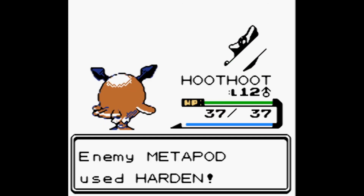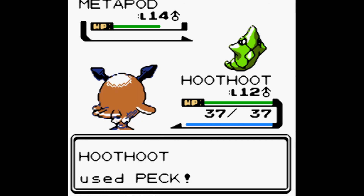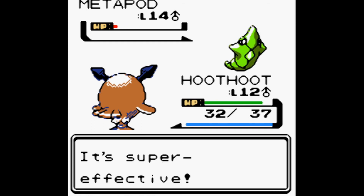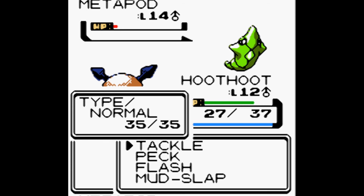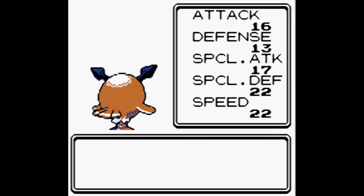Hoothoot comes in — Metapod uses Harden. Peck! Super effective. String Shot fails. Peck hits, super effective. Metapod has Tackle — it evolves from Caterpie which has Tackle, not Poison Sting. We use Tackle to finish it off — it worked! Mareep gained 108 experience and Hoothoot gained 108, growing to level 13! 16 Attack, 13 Defense, 17 Special Attack, 22 Special Defense and Speed.